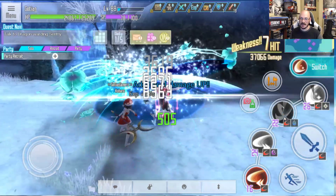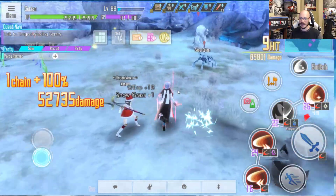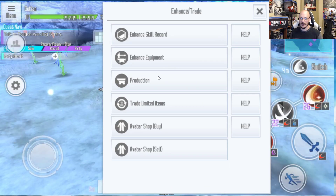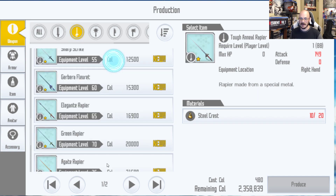That's how you go ahead and complete this quest for the Argo mission bingo. Kill the Yetis, kill the penguins, and you'll get the snowgrass and the Yeti's fur in order to craft the item. Go over here, just go to your production, and then go ahead and craft your level 80 item.